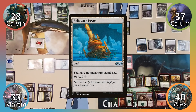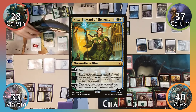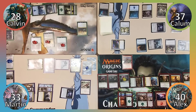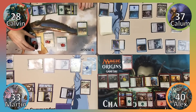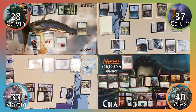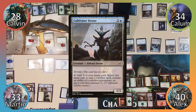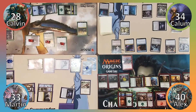Calavin plays Reliquary Tower, casts Forgotten Ancient, then casts Nissa Steward of Elements where X is 1, putting a +1/+1 counter on his Ancient. Calavin uses Nissa's +2 ability to scry 2, moves to combat, puts a +1/+1 counter on Cold Eye Selkie, attacks Calum with the Merfolk dealing 3 damage, and draws 3 cards. Calum casts Cultivator Drone, putting a charge counter on Door of Destinies, and Calavin puts a +1/+1 counter on Forgotten Ancient.